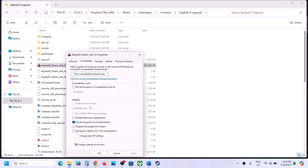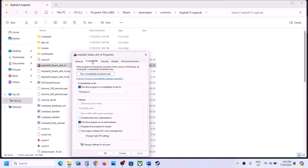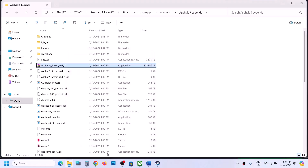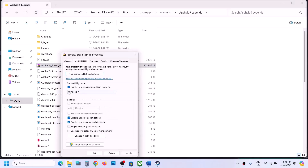If that does not work, go back to Properties and select Windows 8 compatibility mode, hit Apply, click OK, and launch the game. If still not working, go to Properties again and select Windows 7. Hit Apply, click OK, and launch the game. If that still does not work, put a check on 'Disable full screen optimization,' hit Apply, click OK, and try launching. If the game is still not working after all these options, uncheck these boxes and follow the next step.